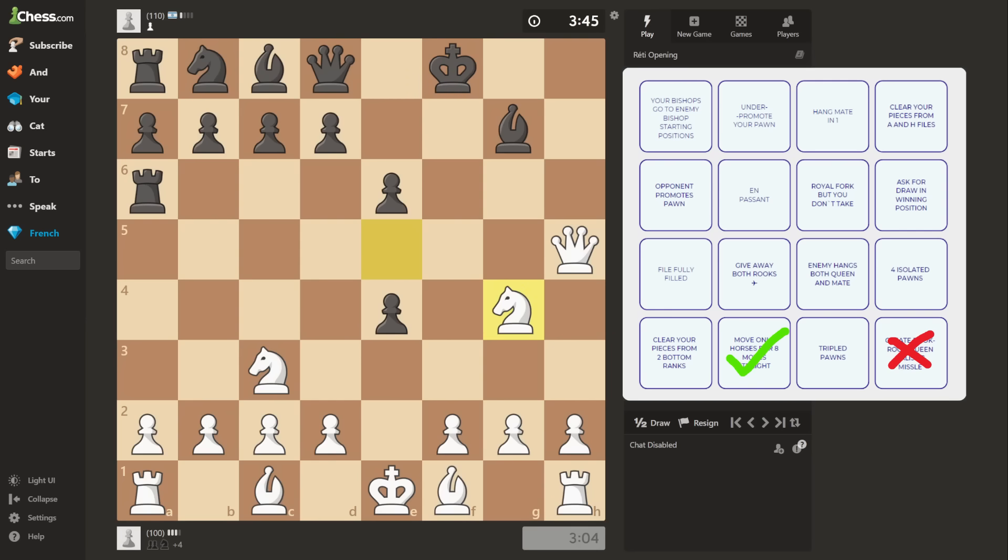I seriously cannot see anything. Bishop D4. F4. The bingo board only says en passant — it didn't say I have to make the move, so I'll let my opponent do the honor instead. Who knows, maybe he really knows about the move. He doesn't. And please stop pushing pawns — we may run out of possible en passant moves.